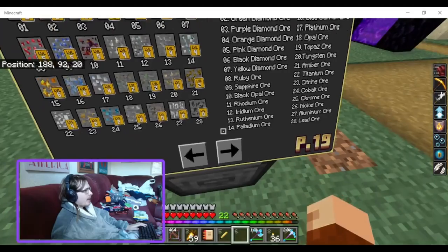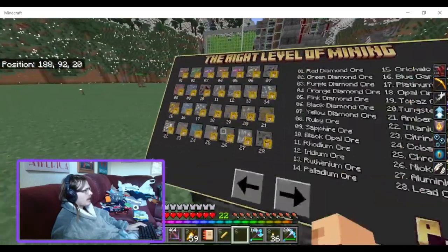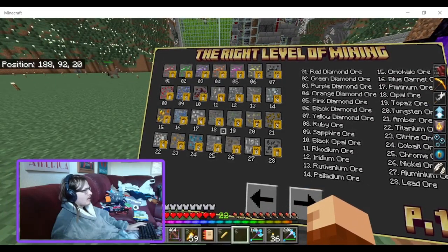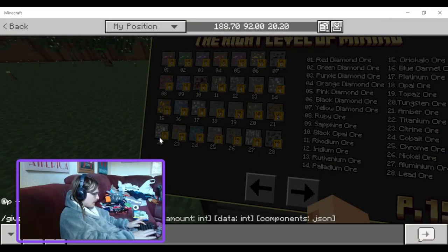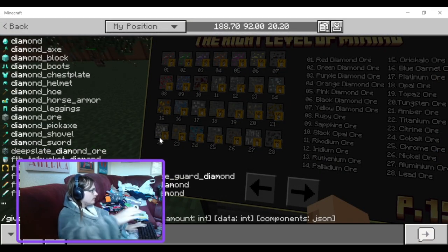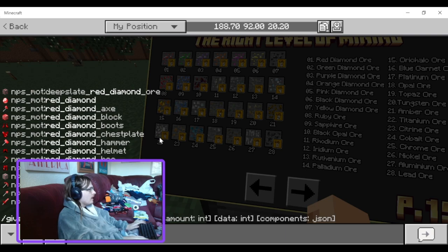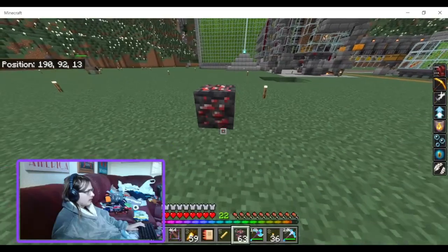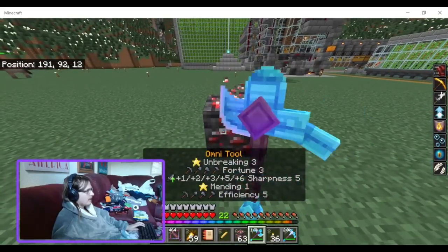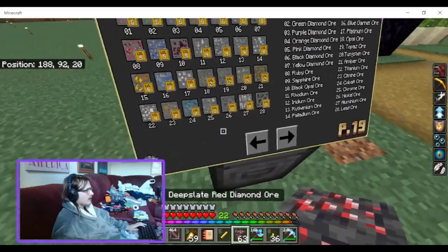There's a bit much to remember really. So if I get, like, red diamond ore — give yourself red diamond ore, 64. Apparently this is as good as — this requires level six, which is better than diamond actually. I need a purple diamond pickaxe.